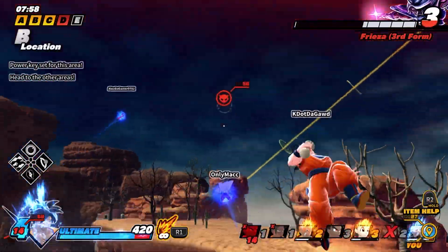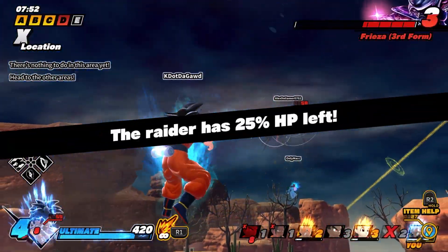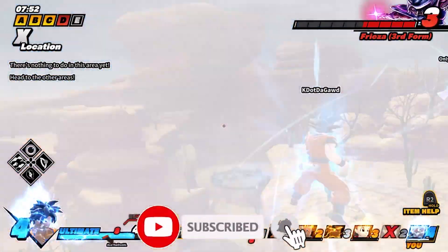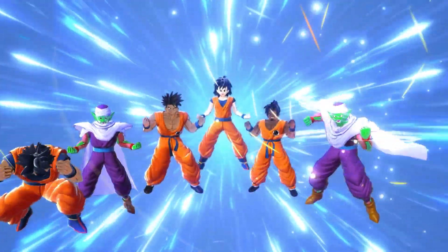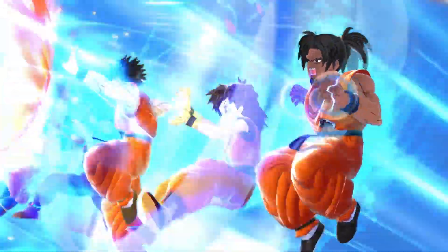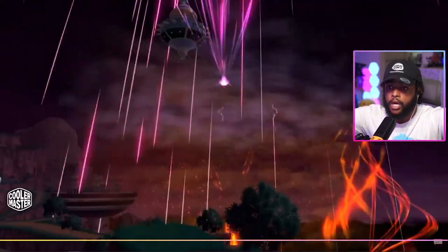All those forms would make for a fire raider and I think will grow the player base even more, showing one of DBGT's top villains. As far as Baby's moves, I'm thinking we'll get at least a Final Flash, a Revenge Death Ball, maybe a Flaming Death Ball, a Super Galick Gun for his special move, or even a Final Ki Blast or a Destructo Disc depending on which form he's in.